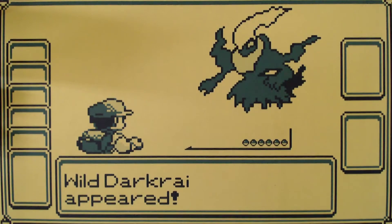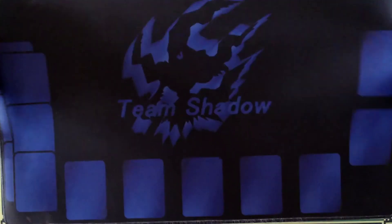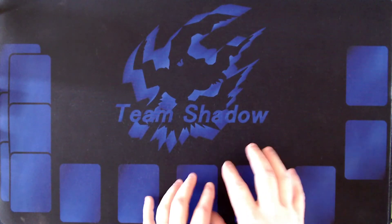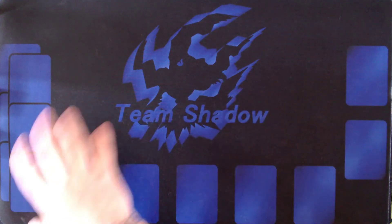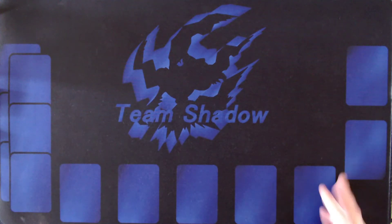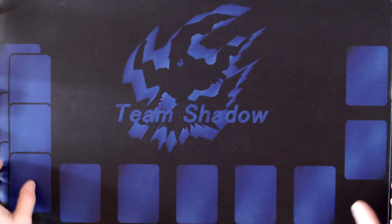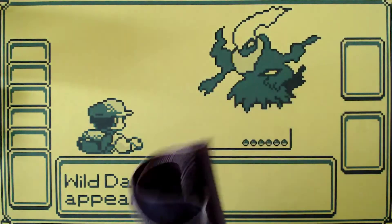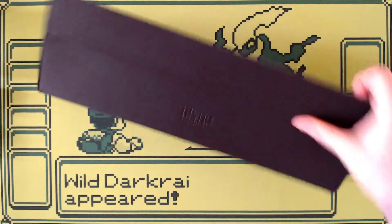Another nice-to-have — and some people would say must-have — is a playmat. A playmat is basically a large oversized mousepad that helps protect your cards as a barrier between the table and your cards. I like the ones that show where your cards go as a visual reminder of how many I have on my bench, where my deck and discard pile are. If you're going to have a mat, it doesn't hurt to have some kind of case or carrier for it.